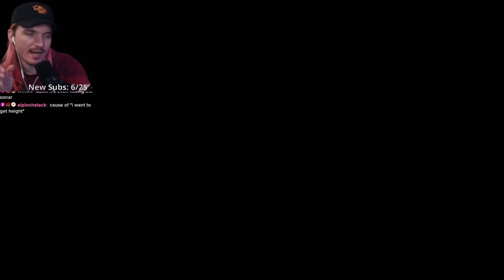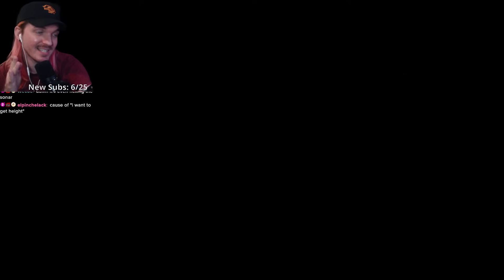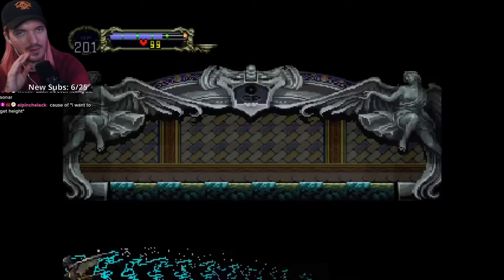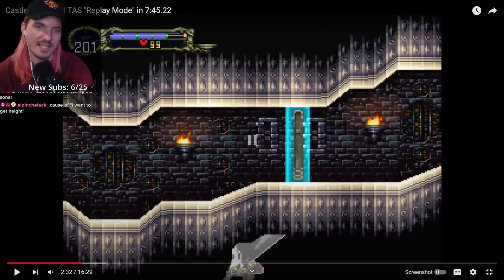We can't do this strat, unfortunately, as much as I would like to. That out-of-bounds clip — I do know how to do it, it's very easy to do — but the only reason we don't do it is because this candle right here has the holy water, and we need the holy water to kill Hippogriff quickly.